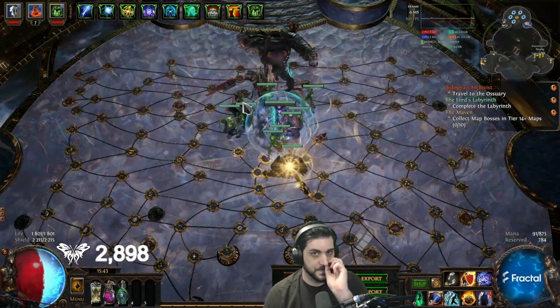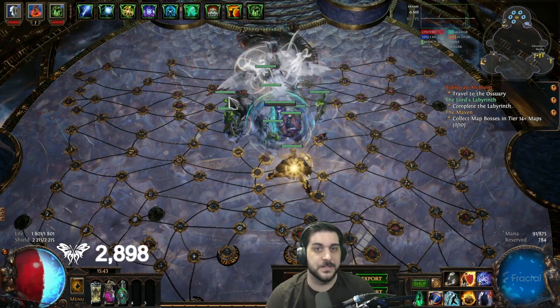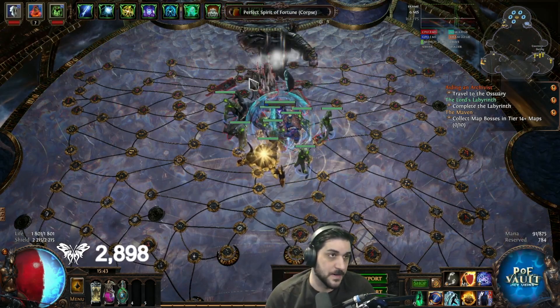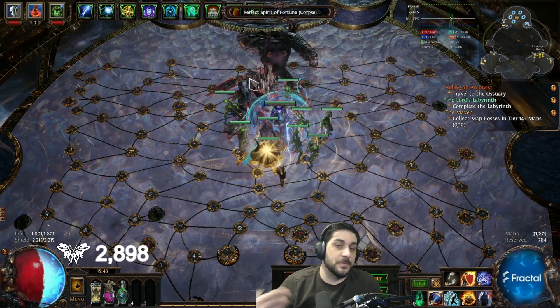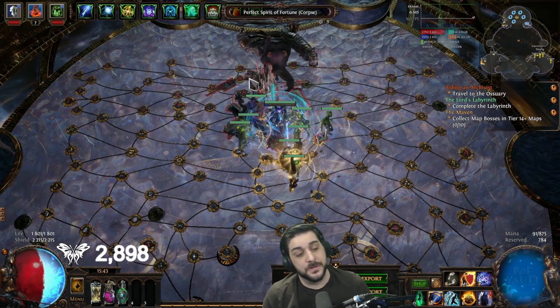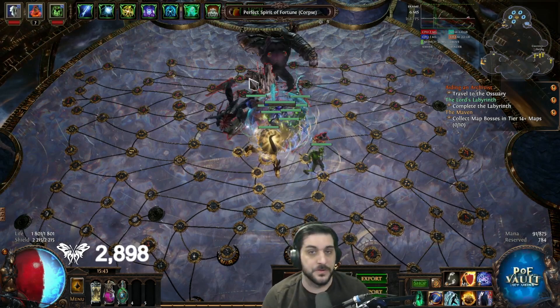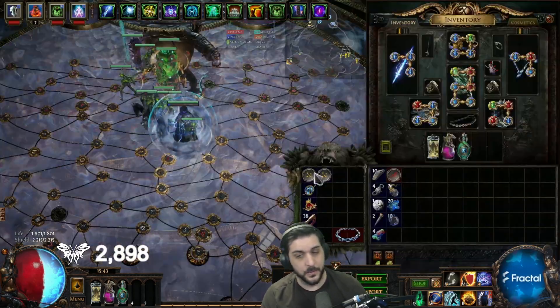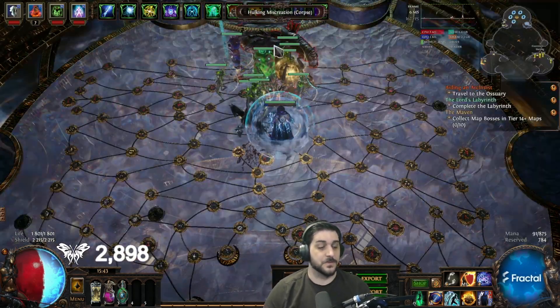When you unsocket the specter gem, they become corpses like this. So now I have my hulking miscreation and I have my perfect spirit of fortune. If I wanted to change my specters, I could in this case replace them — say I didn't want the miscreation but I wanted my spirit of fortune. I can then summon my spirit of fortune like this and skip the miscreation, and then have another corpse pop from my inventory instead.